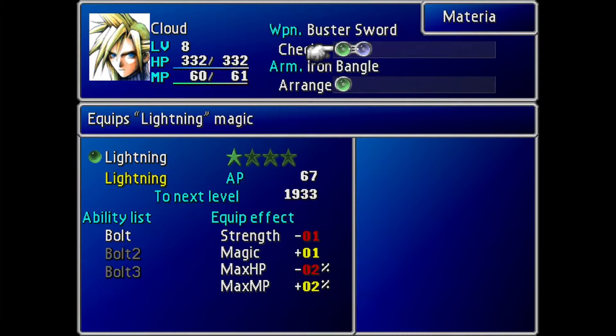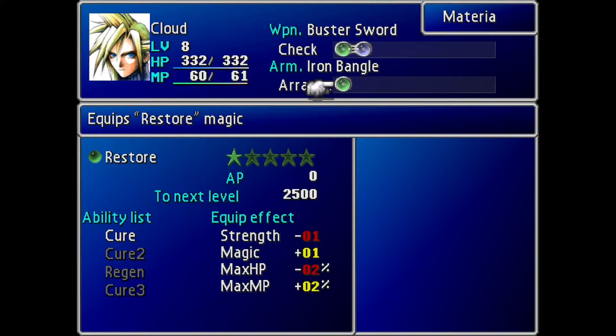Each one has levels, as you can see by the stars. As it levels up, it gets better abilities — for example, levels 1, 2, and 3 give you Cure, Cure 2, Regen, and Cure 3.